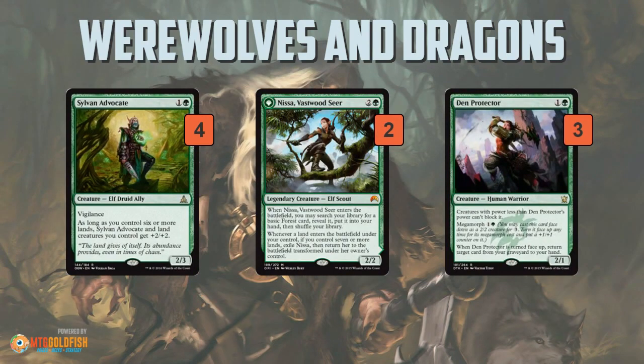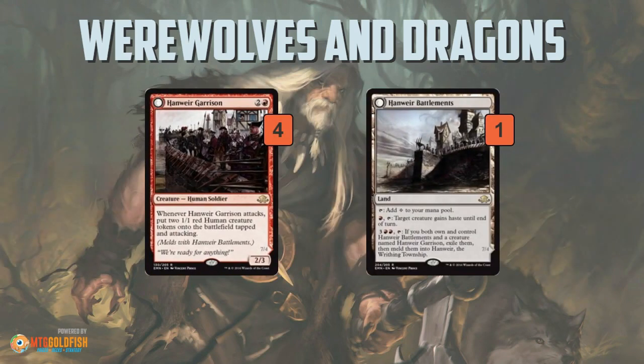The rest of the deck is just some on-curve stuff. Sylvan Advocate — maybe the best card in Standard, definitely the best 2-drop. Some Nissas for value: she can surge out a land and flip into a Planeswalker in the late game. And Den Protector to get some stuff back from the graveyard.